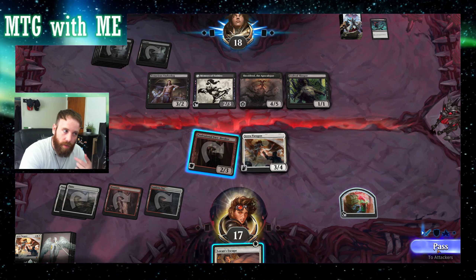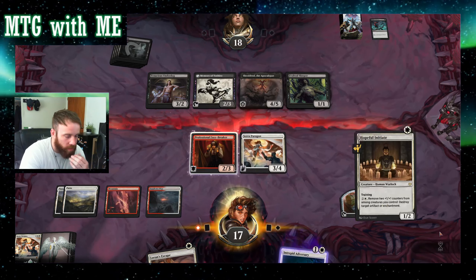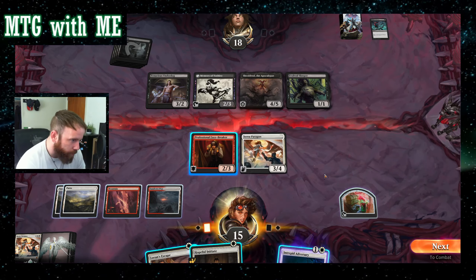A little tight right now, we'll see. Sheoldred — I don't know how to say that. This is the weaker one; the better one is the five-drop that makes you sac a creature when it enters. Really building up the board state. Every time I draw a card I'm going to lose life, but every time they draw they gain life. I don't imagine my opponent swings here. Draw — lose two life. Okay, so I need lifelink. Opponent's tapped out, so if I swing over I'll get a treasure token and I can keep doing Lauren's Escape.